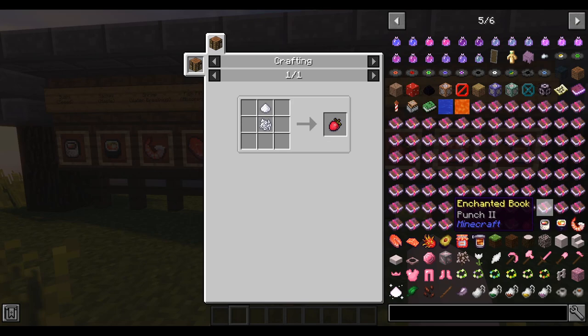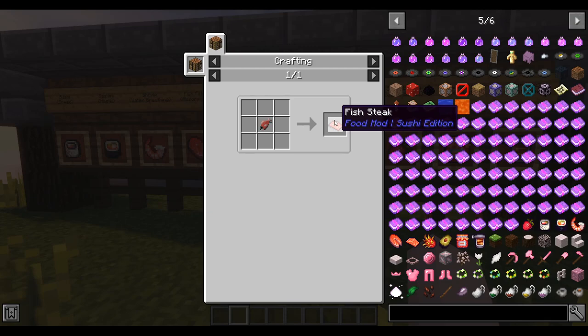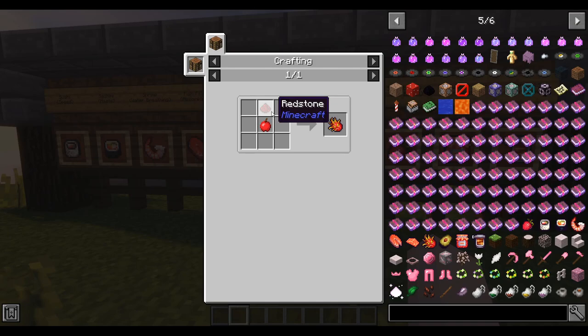Their crafting recipes are pretty simple. To craft a strawberry, you need sugar and bone meal. To craft sushi, you need any type of fish with a lily pad. To craft sashimi, you need two carrots and any type of fish. To craft shrimp, you need any type of fish with some seeds. For fish fillet, you need two types of any fish. For fish steak, you need only one type of fish.